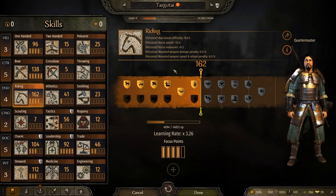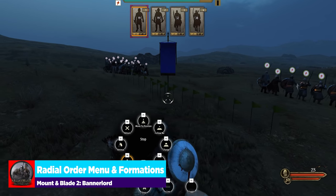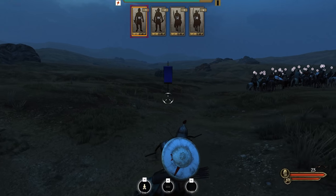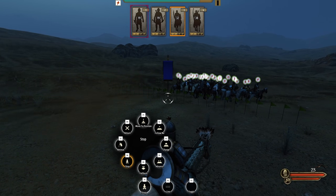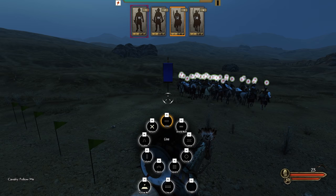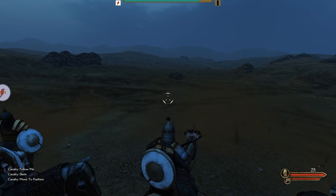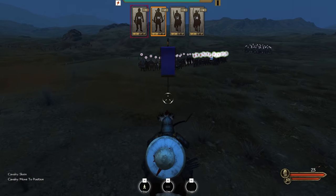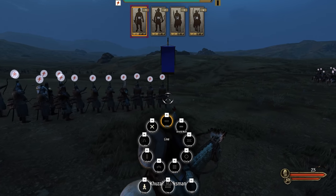Let's jump into the battlefield to show off the new radial menu and formation movement. This really applies if you're using a controller — the function keys for the most part stay the same. I'll press F2 and select skein, then F1 to move to position — everything functions as it was before, just initially confusing visually. Let's go ahead and hit shield wall.